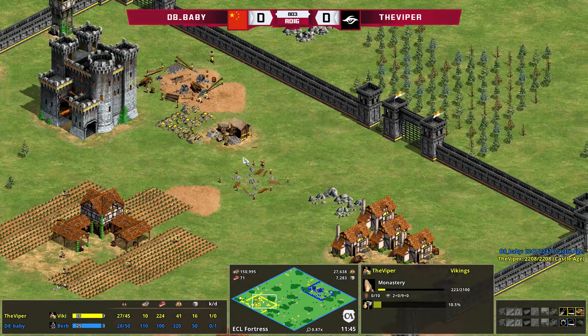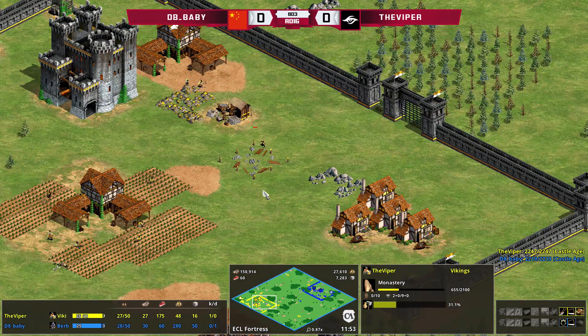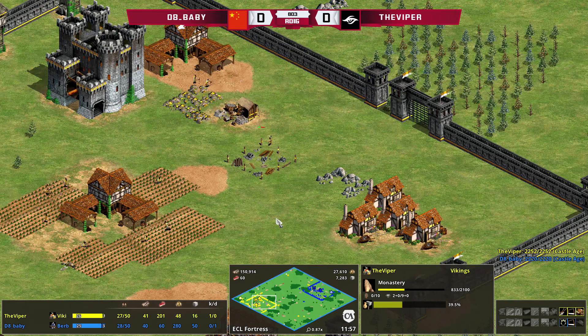Viper's putting one TC up on the gold and one on the wood line to the left, taking advantage of having Handcart researched while D8 Baby doesn't even have Wheelbarrow. D8 Baby on the other side is adding his second TC and producing Camel Archers from the castle. Viper obviously won't be producing Berserks — who makes Berserks? Especially against Camel Archers. Maybe against Goths, Berserks might be a consideration. The question is: what is Viper going to do to defend? Drop a monastery, get some monks, and try to convert any Camel Archers that come too close.